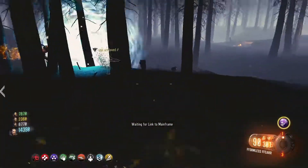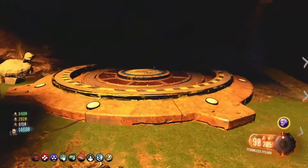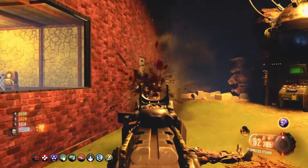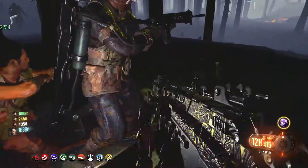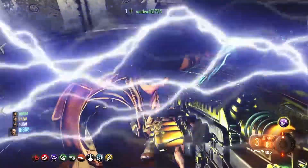If you hadn't already linked the teleporter, it is right here at spawn and the core is right behind the door that filling all the soul boxes opened. Once you do that you can teleport, but be aware that the teleporter does not take everybody at the same time — it takes all players one by one, so if you don't teleport immediately, don't be alarmed.